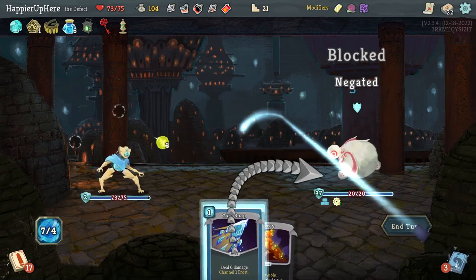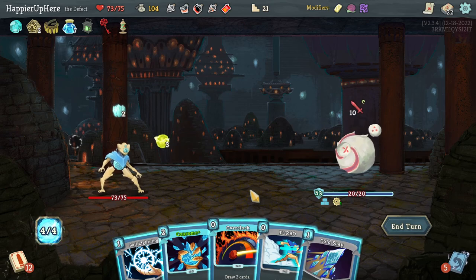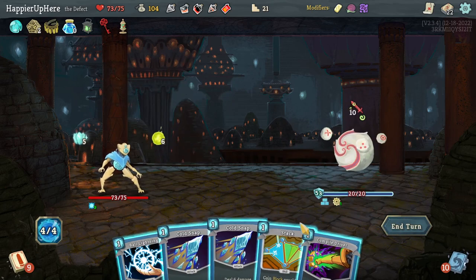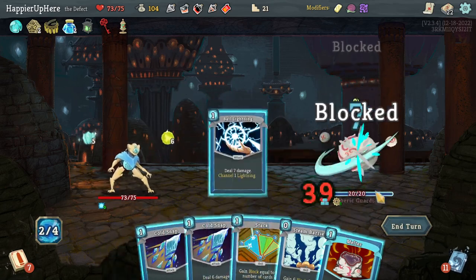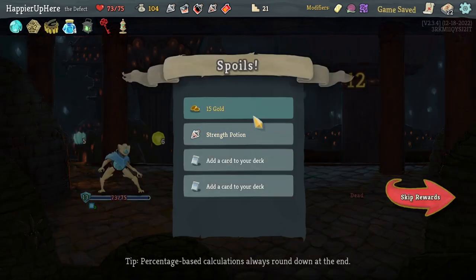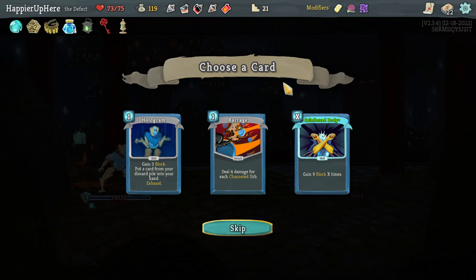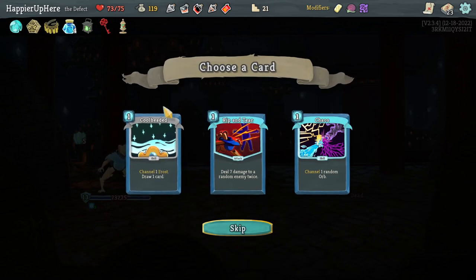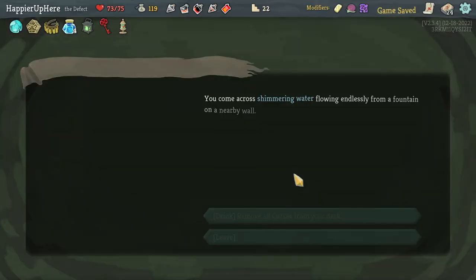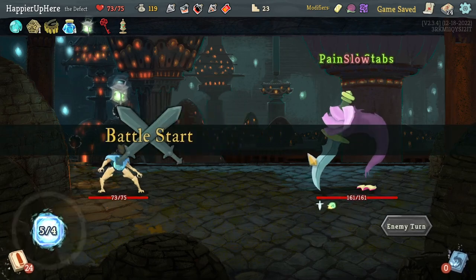Sometimes if I don't have any card draw in my hand that might be a problem. Incoming — Consume, Turbo, Overclock, Compile Driver to see what I get, Ball Lightning — should have done Melter first, and then Cold Snap is enough with the orbs. Perfected that one. Strength Potion — I already have one. Reinforced Body or Hologram — Hologram might be better. Definitely taking another Cool Headed — that should be my third one. Sorting A to Z. Not removing curses since I'm going for the curse modifier.